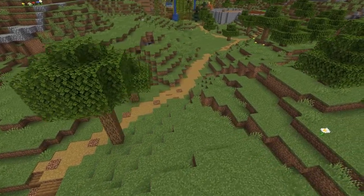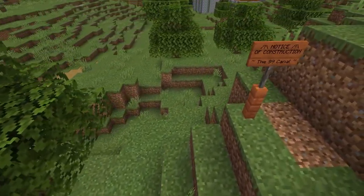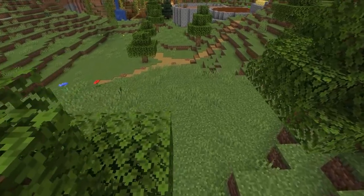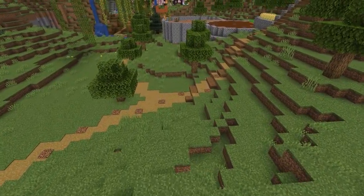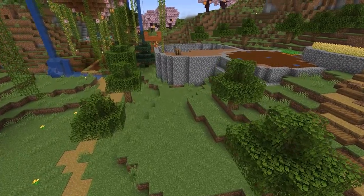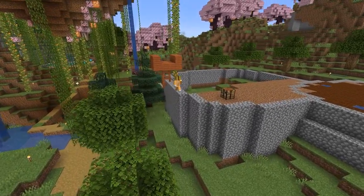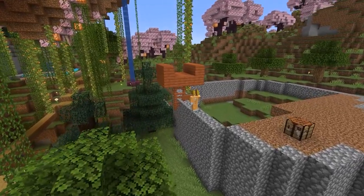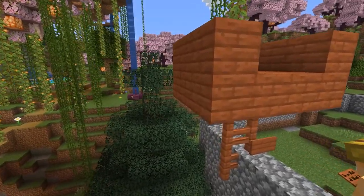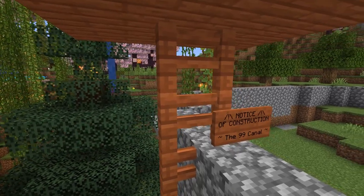I got my builder's hat on and set out to put down little markers — little orange posts and signs — to show the path that the canal will take, in a way that means I can adjust it if I need to. And then there's this valley between Frost and Lily's base that will require quite a high, long, elevated section. So I put these little temporary frames up to show the level the canal will go, giving the other Hideaways a chance to let me know if it's about to be built somewhere that's not convenient for them or interferes with any builds they might be doing.